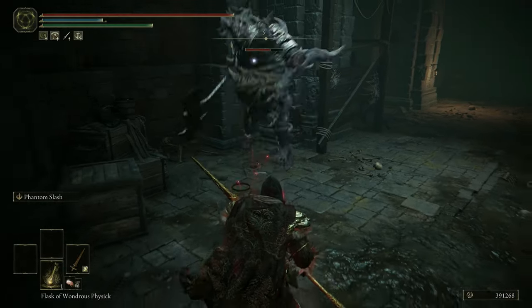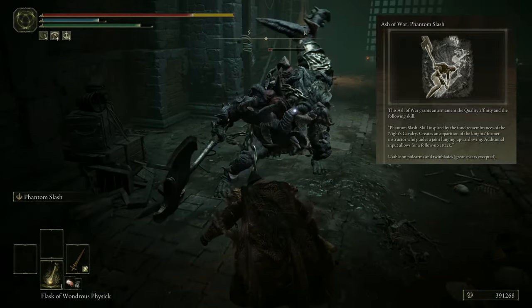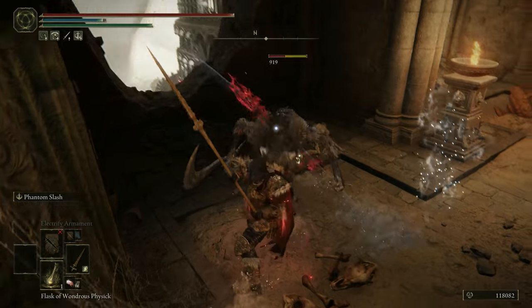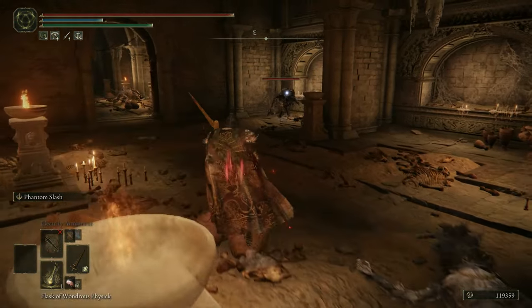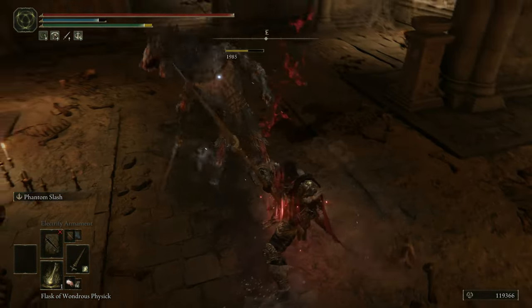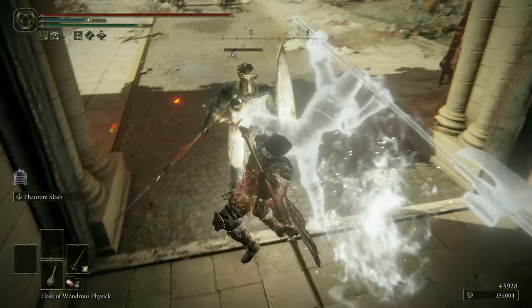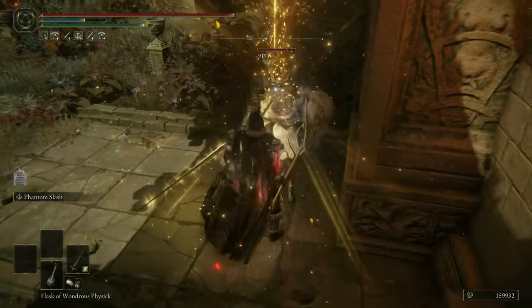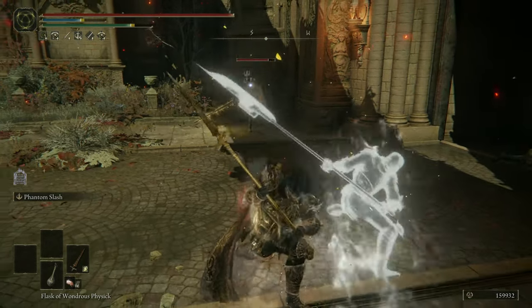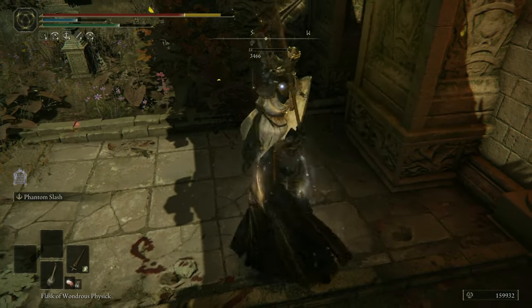The Ash of War I am using on this weapon is Phantom Slash, one of my favorite weapon skills. It has low FP costs and can be initiated before an enemy reaches you, thus enabling you to place up to four hard hits on your target. Most enemies flinch when they get hit by your Phantom Projection, giving you the opportunity to execute the follow-up attack. Once in close range, you can switch to the excellent and fast moveset of your Guardian Swordspear or roll back and follow up with another Phantom Slash. The first hit of your Projection is always independent from your weapon damage and scales only with dexterity and weapon level, but the second hit from yourself also takes your weapon attack rating into account.